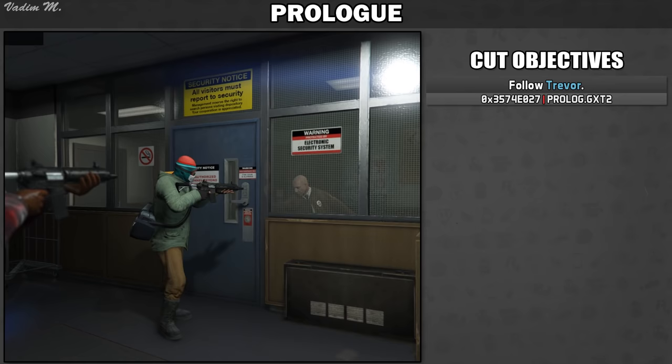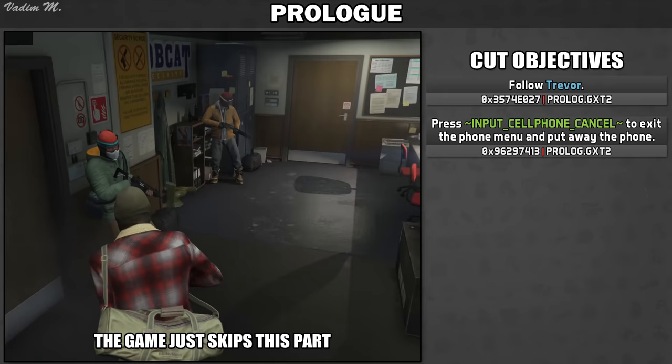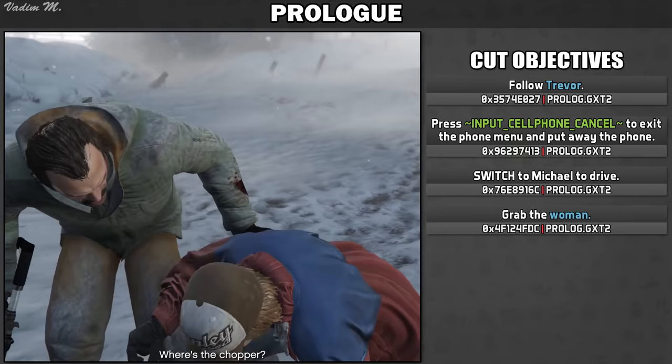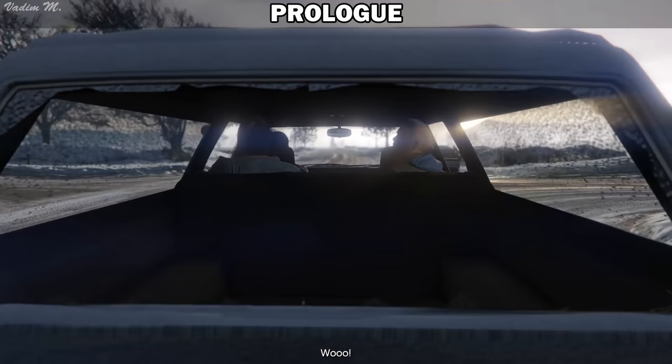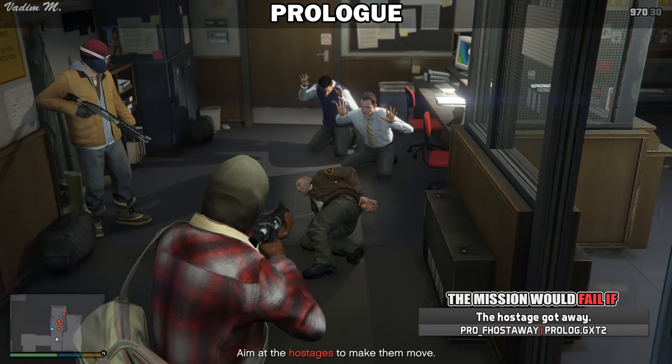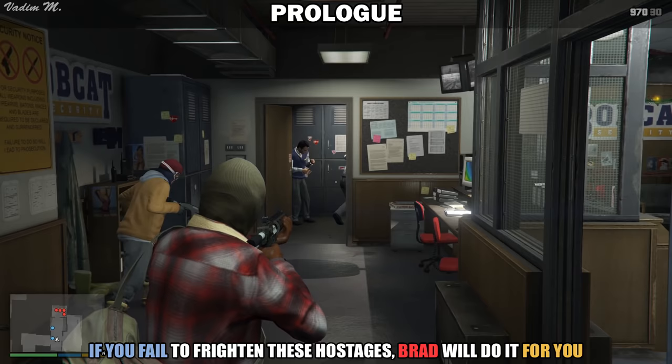According to other unused strings, the prologue mission had more secondary tasks, like: Follow Trevor, press to exit the phone menu and put away the phone, switch to Michael to drive, grab the woman, and so on. All these actions in the final version of the game were replaced with cutscenes. What I can't really understand is the fact that you could fail this mission by letting the hostage escape. Now, you can't really do it, because the game won't go any further if all the hostages are locked in that room. All this might mean that it was intended to be a much more complicated mission in the game's early stages.